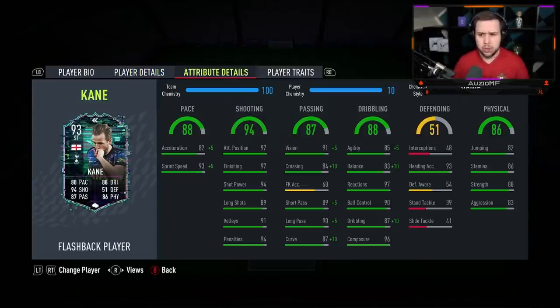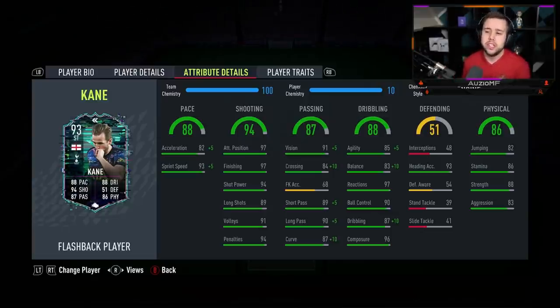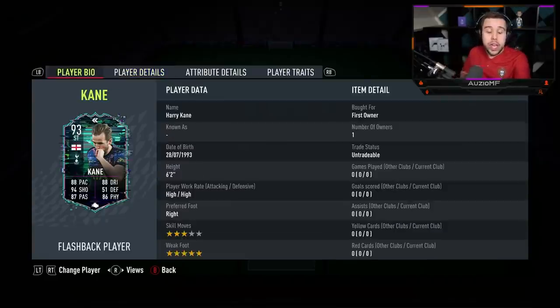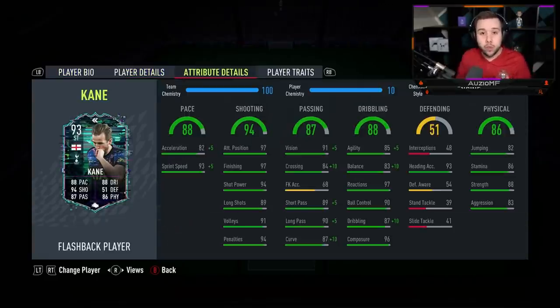The engine chem style is what I've decided to go for. The reason I've gone for the engine is you're looking at the dribbling stats with this card. Harry Kane isn't one of those players who is extremely agile on the ball. With the engine boosting his dribbling stats, it gives him 90 agility, 93 balance, 97 reactions, 90 ball control, 97 dribbling, and 96 composure. Even though he's a 6'2" player, I'm expecting him to feel really, really nice on the ball.